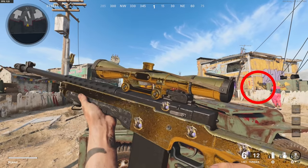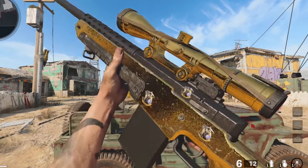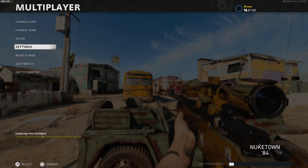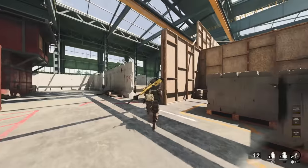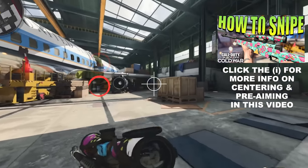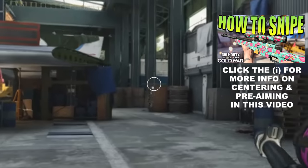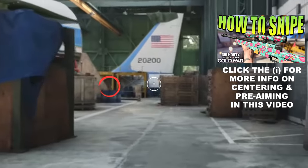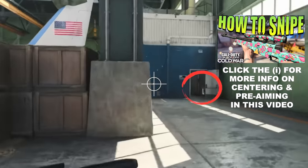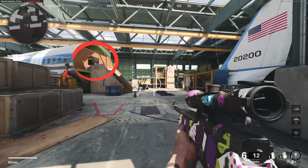For the first time ever, the FOV slider is available on all platforms this year, so you can bump up from the default 80 FOV. Raising your FOV puts a huge strain on your centering and pre-aiming. The better you are at these two crucial aiming skills, the higher you'll be able to set your FOV to be more aware of your surroundings. Don't start raising your FOV until you've mastered centering and pre-aiming — watch my how-to-snipe video for more information on those skills.